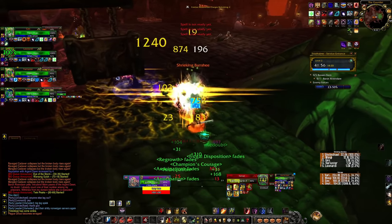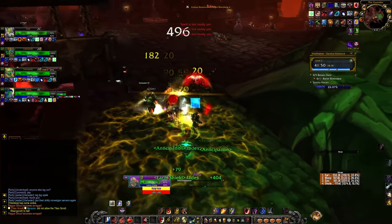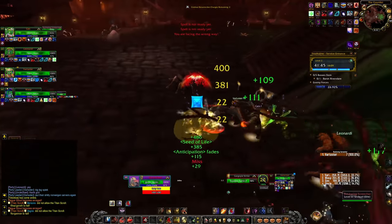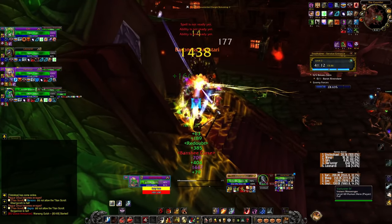I can place the cleansing totem right now — and it's gone, feels so good. Remember: whenever I have at least three stacks of holy shield I can pop Avenging Wrath for more block value — it's like a mini defensive cooldown, very tiny but I like it. We're on Baroness Anastari and I've had absolutely no issues and haven't had to pop a cooldown once.